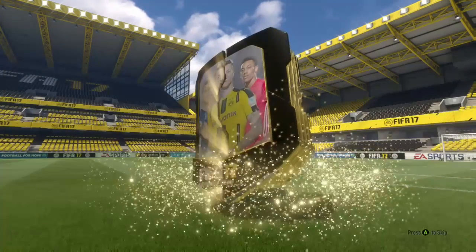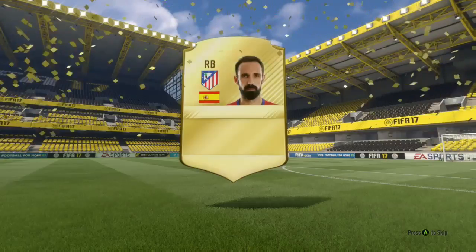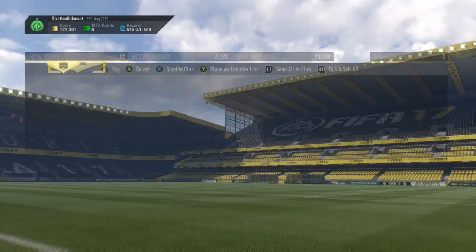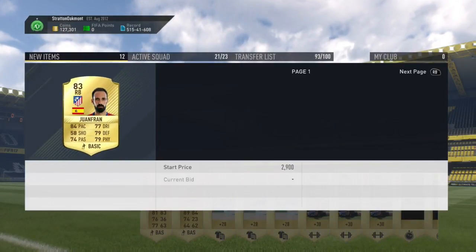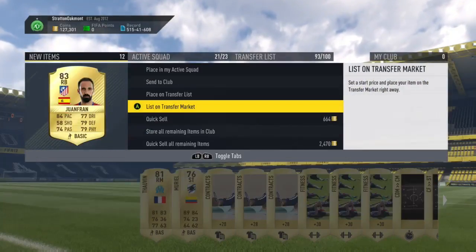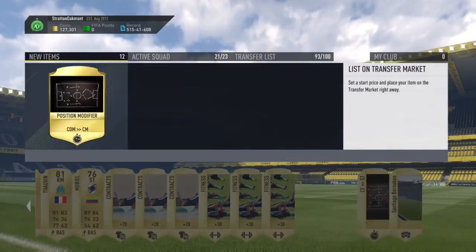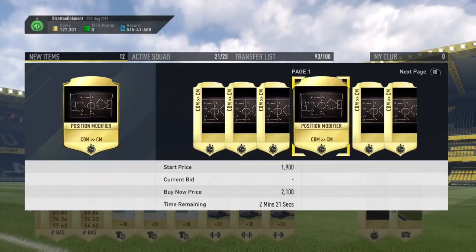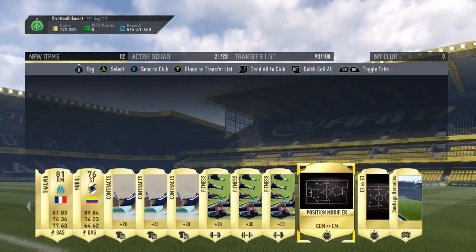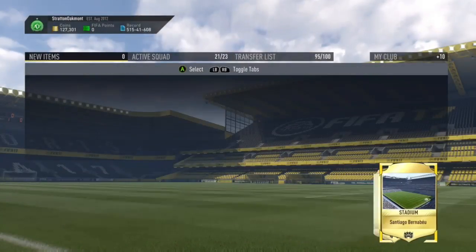Into these packs — Foot Champs rewards. The first pack we get, that's going to be Juan Friend and an A3 Ron Friend. Not just an entirely good pull, but it goes for a couple thousand coins, so we'll take them. We also got some squad fitness cards and a couple position modifiers that will sell for a couple thousand coins. Not bad. Let's send these all to the transfer pile and the rest to the club.